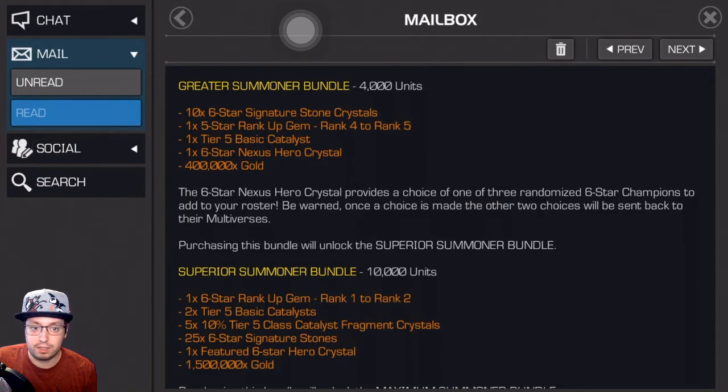With this offer you also get a six star nexus hero crystal, and I'm thinking I'm going to go for it — because if I could somehow get Aegon from that, or really any champion, I haven't had the best six star luck. If I can at least choose one of three, maybe I can finally get another champion I can rank up outside of my Aegon and my Warlock. I did just rank up my Invisible Woman, but other than that I don't really have any other candidates. I've been getting dupes I don't really deem worthy to rank up.